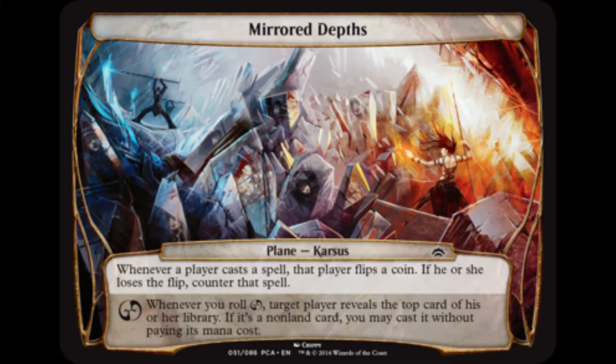Mirrored Depth's static ability makes each player flip a coin whenever they cast a spell. If they lose the flip, the spell is countered. Whenever you roll Chaos, target player reveals the top card of their library. If it's a non-land card, you may cast it without paying its mana cost.